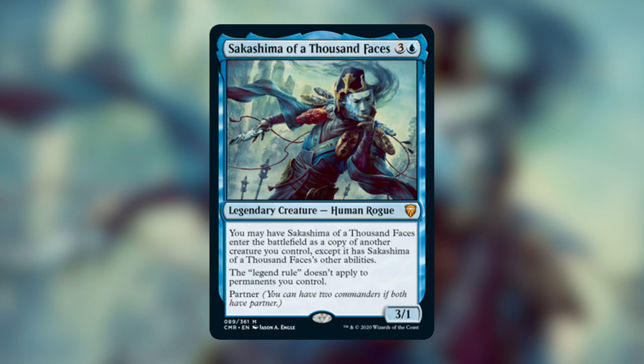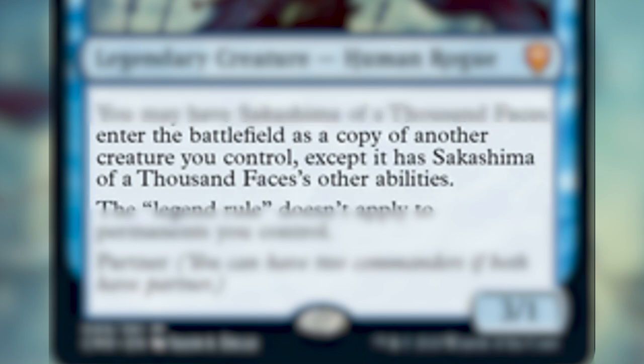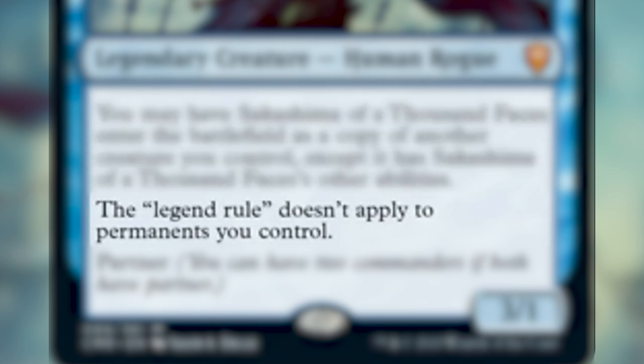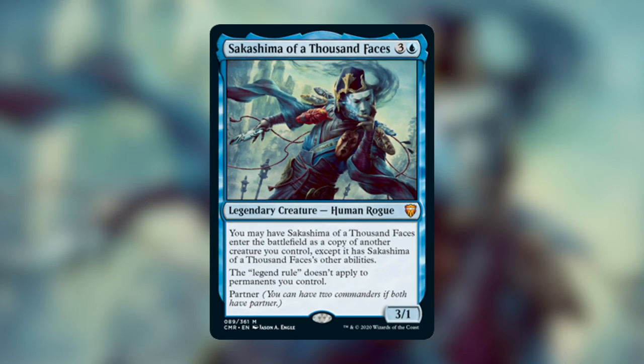Sakashima is three and a blue for a 3/1 legendary creature — Human Rogue. You may have Sakashima of a Thousand Faces enter the battlefield as a copy of another creature you control, except it has Sakashima's other abilities. The legend rule doesn't apply to permanents you control, and it also has Partner. There are just so many cool things to know about Sakashima that we'll go through one at a time.